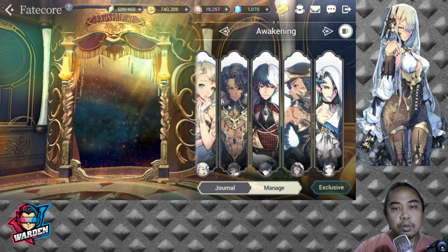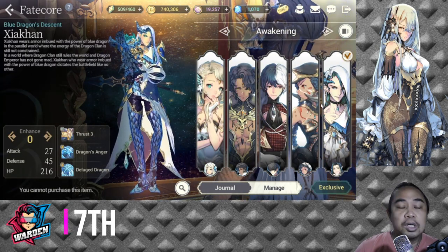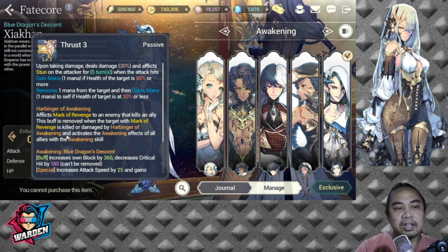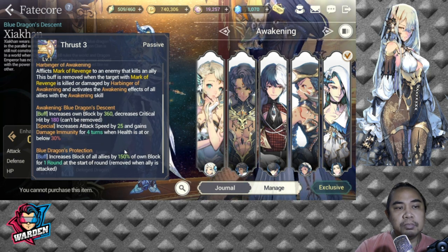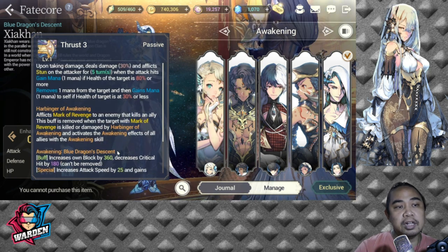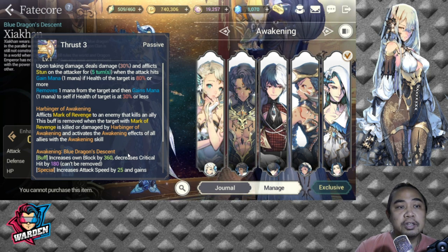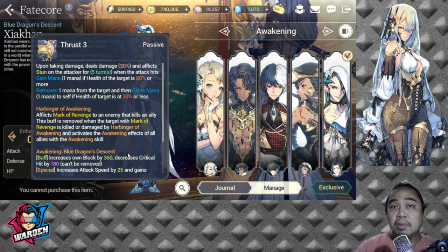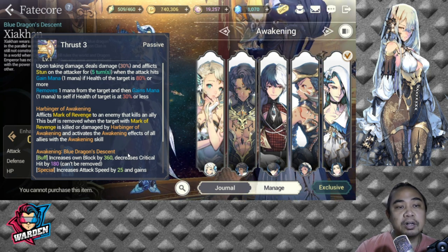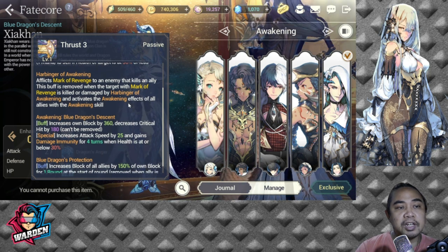Unfortunately, the last person on the list is FC Shakan. Although FC Shakan was given his core reverse, I felt it wasn't too much of an improvement. For his passive, he has Thrust Three — upon taking damage, deals 30% and afflicts Taunt on the attacker for five turns. When attack hits, gain mana; if health of the target is 80% or more, removes one mana from the target and gains mana to self; if health of target is at 30% or less.